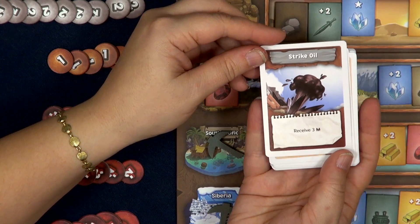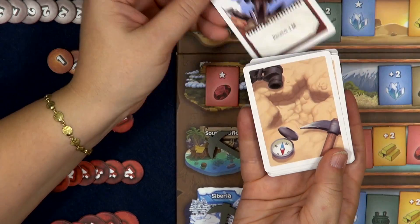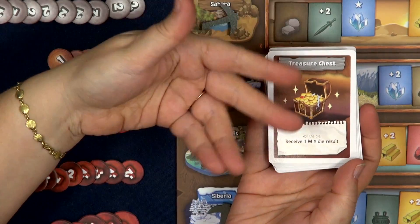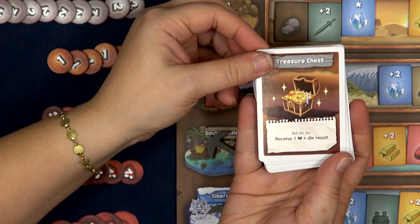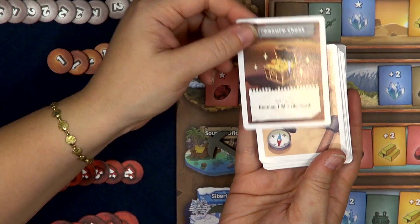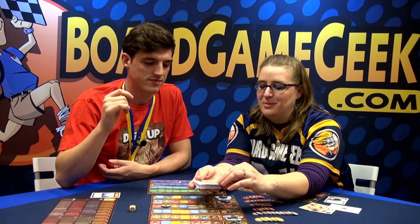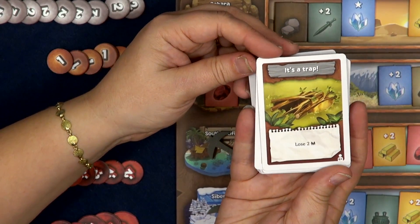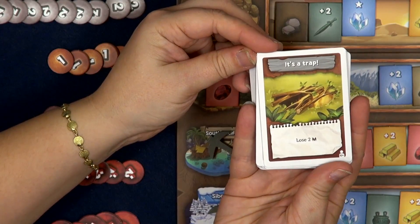Strike Oil! Woohoo! Receive three million! Of course, every time we're receiving money, we're using these coins on the side to keep track of our wealth. Roll the die - one million times the die result. Four million. Not bad. There's a bad one - it's a trap! Lose two million.